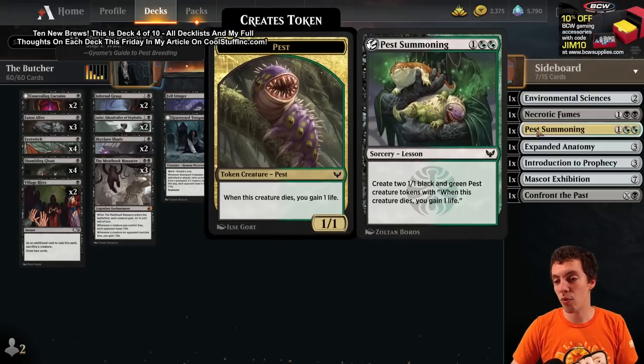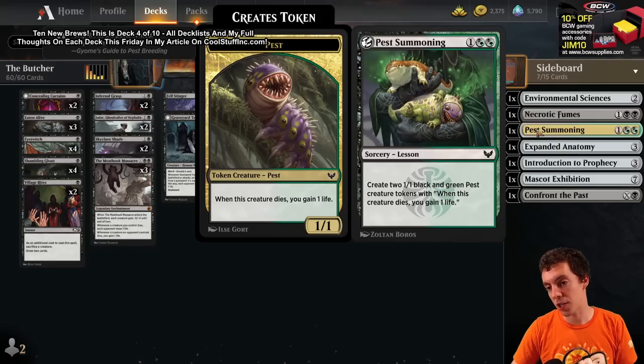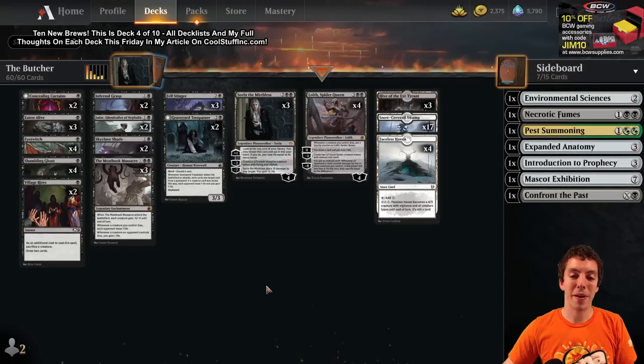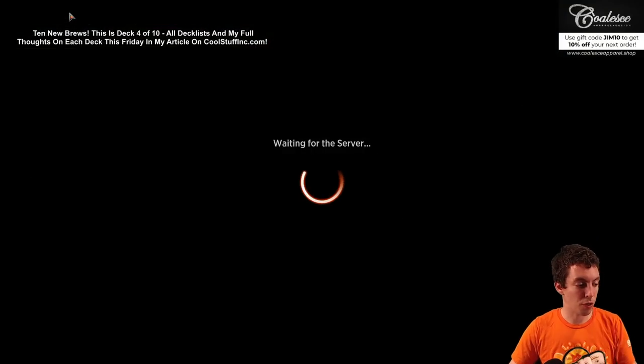The wishboard here - the deck shows as green because of Pest Summoning. Thanks Magic Arena for not understanding the deck is mono-black. There's your lesson board. Obviously we're playing best of 1; best of 3, build a better sideboard, you do your thing.